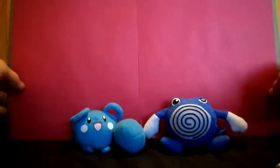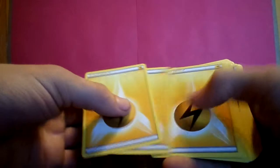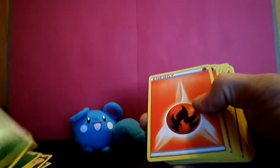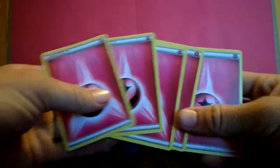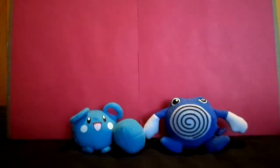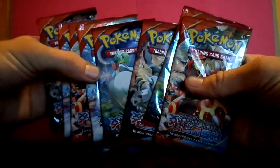A bunch of booster packs — one, two, three, four, five, six, seven, and eight. A little stack of cards, some dice, and some counters. We've got our good friends Poliwhirl and Azuril who will be joining us today. I assume these are all energy cards — yep, looks like we've got five of each type, and of course the Fairy type. We've got our deck sleeves as well. Getting right into the X and Y Primal Clash Booster Packs.